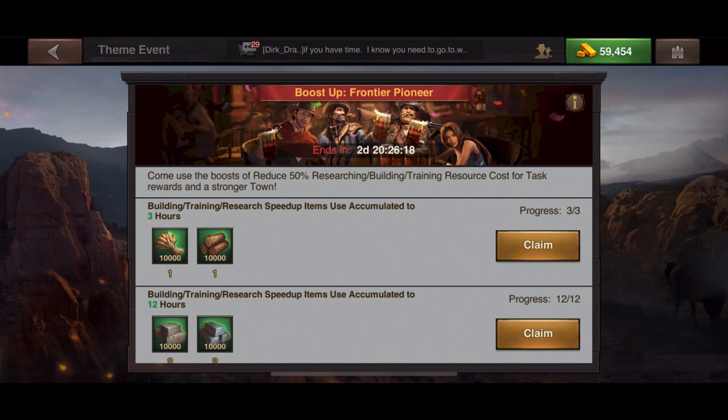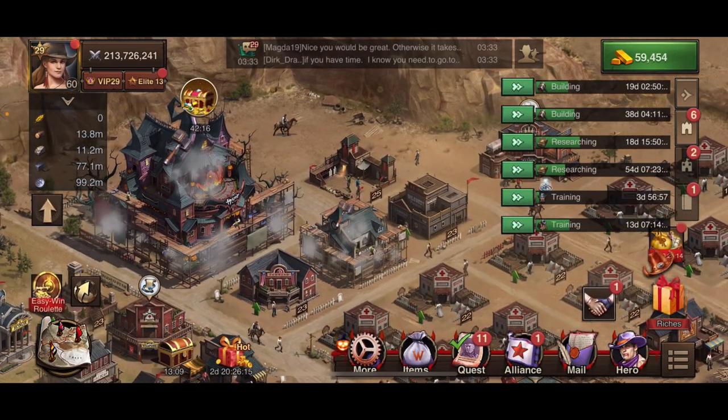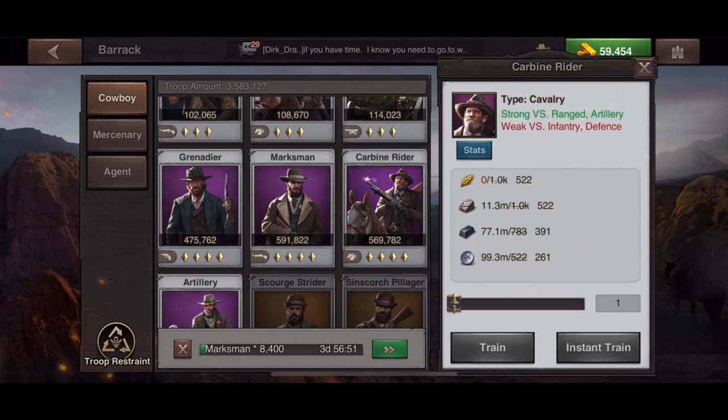Because this event is happening right now, if I were to train a full complement of Carbon Riders, normally it would cost 8.8 million food, 8.8 million rocks, 6.6 million iron, and 4.4 million silver — but right now because of this event, it costs half that amount. How cool is that?